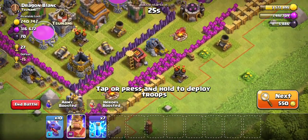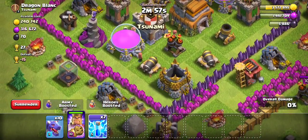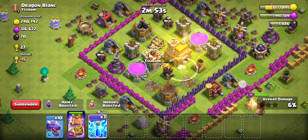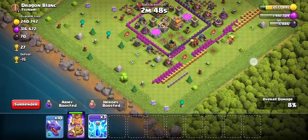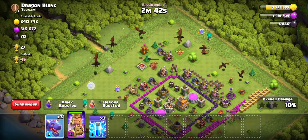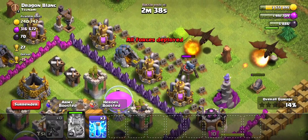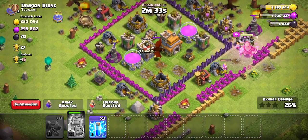Air defense on the outside — I'll take it out with the king. One, two, three, four. Do we have any more air defenses? We should, I just don't know where they went. Unless this player didn't build it. Now notice how I'm placing them behind the air sweeper — you really need to care about the air sweeper.